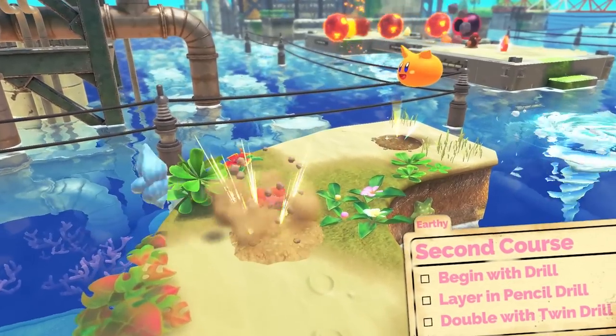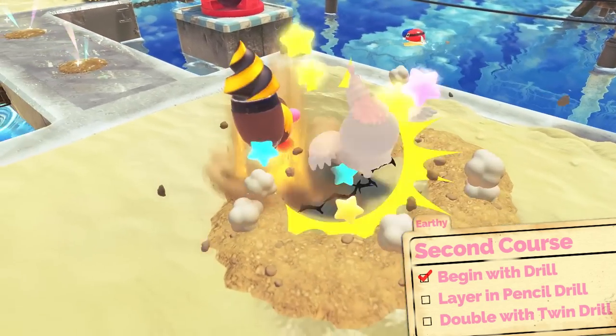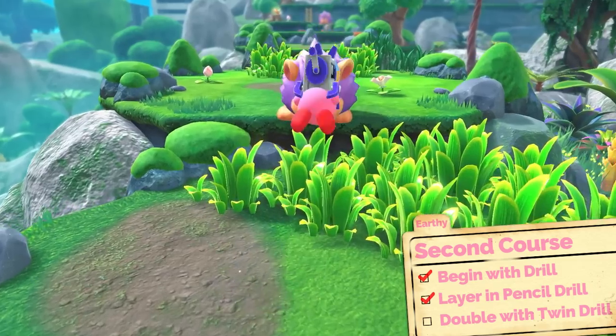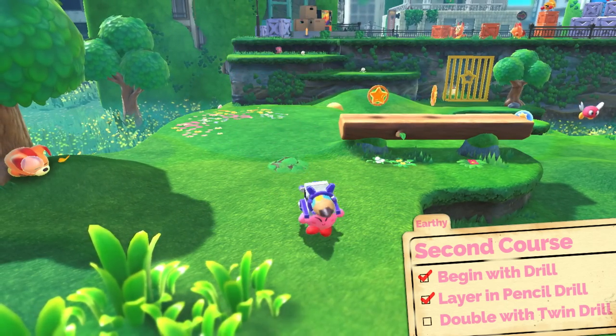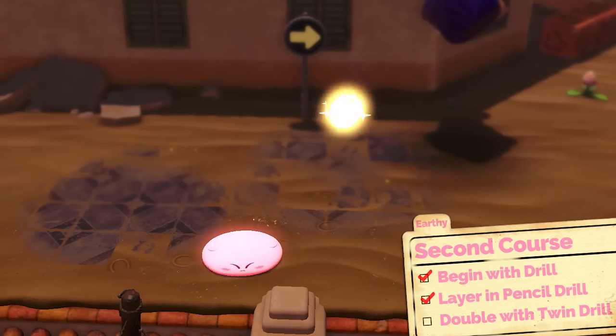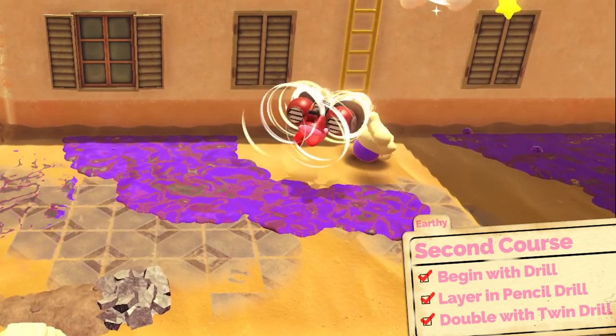We've got another dish to make — and this is not a drill. Actually, it is a drill! Dig it out, then layer with pencil drill. Be sure to use the right ingredients. Now let's double the drills with twin drill — just the right amount of sharpness.